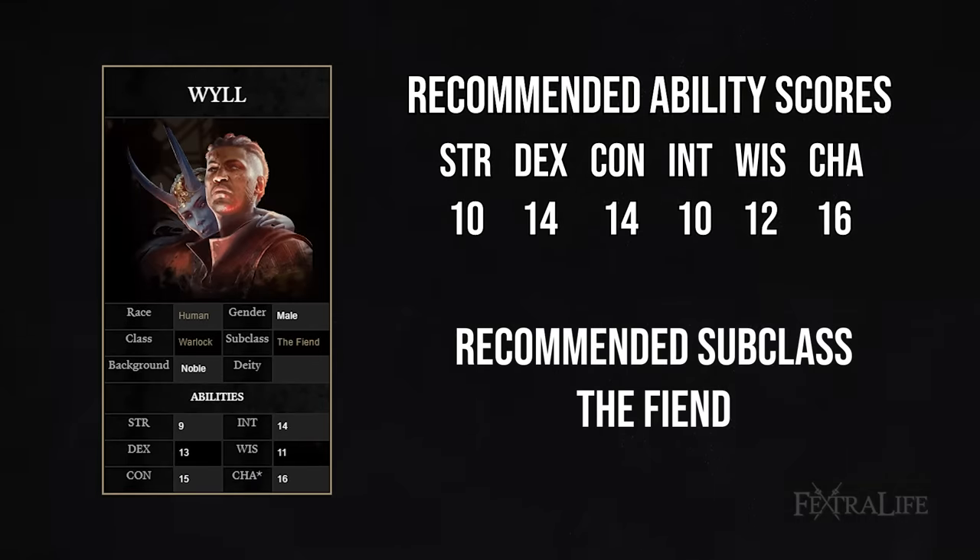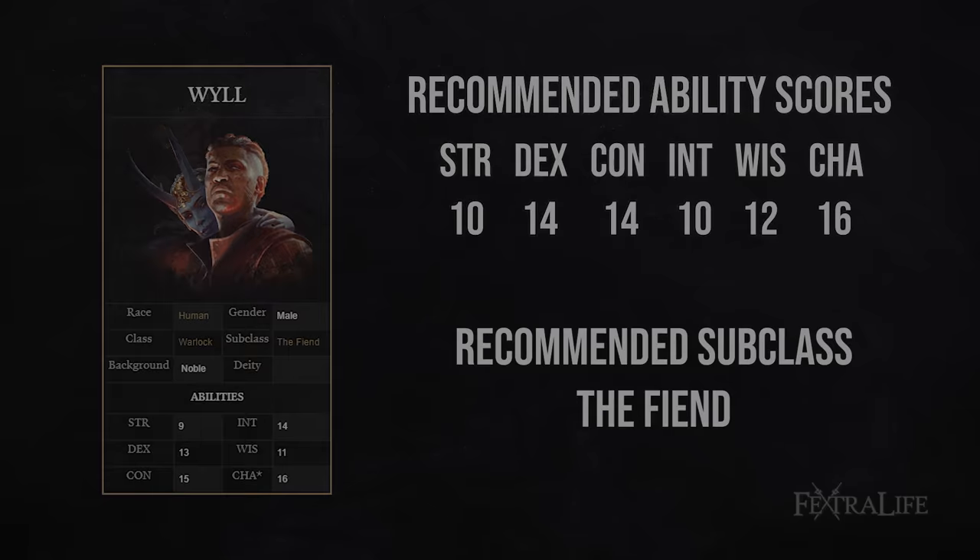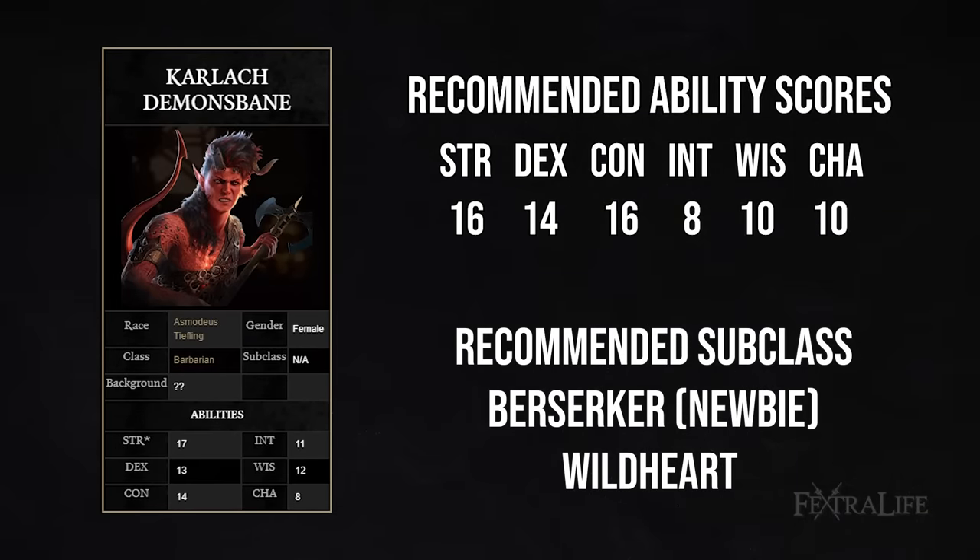For Wyll, he's the Fiend by default and I recommend just sticking with that. The Fiend is probably the strongest combat subclass for Warlock and has a lot of good bonuses, so just keep him as the Fiend. For Karlach, I recommend one of two directions: if you're a total beginner, take Berserker and increase Strength to 18 at level 4. If you're more of an intermediate player, take Wild Heart and the Great Weapon Master feat at level 4 — you'll have a similar attack count to Berserker but hit incredibly hard.